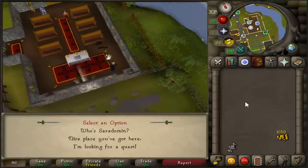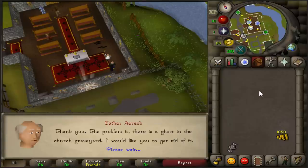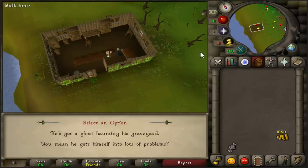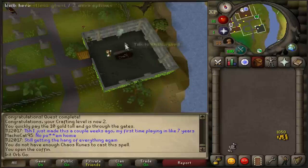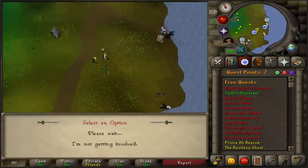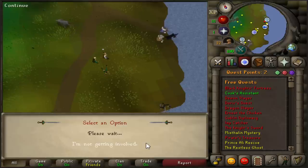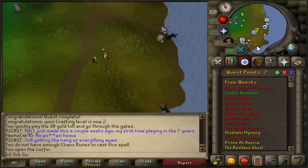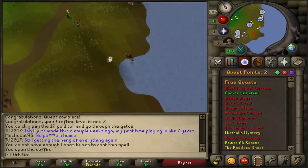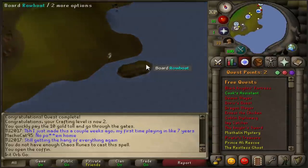Head back to Lumbridge and speak to Father Eric to start the Restless Ghost. Then head to the Lumbridge Swamp and speak to Father Ernie to get the Ghostspeak Amulet and equip it. Head back to Lumbridge, open the coffin, and speak to the ghost. Then head south from the coffin and speak to Abigail to start the Misthalin Mystery quest. I'm not going to go over how to finish that quest in this guide — you can just type Misthalin Mystery guide into Google and it will come up on the OS Wiki. If you really don't understand it, just let me know and I'll make a separate video.